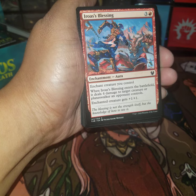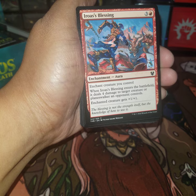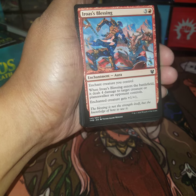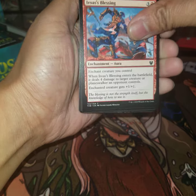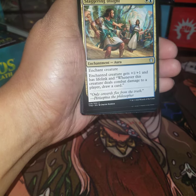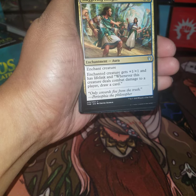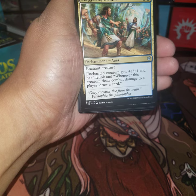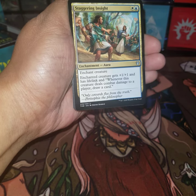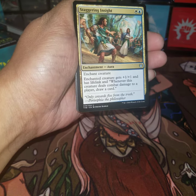Iroas's Blessing — enchanted creature you control, when it enters the battlefield deals four damage to target creature or planeswalker an opponent controls, and enchanted creature gets plus one plus one. Pretty cool. Staggering Insight — enchanted creature gets plus one plus one, has lifelink, and whenever this creature deals combat damage to a player draw a card. Interesting — it's blue and white, Azorius.